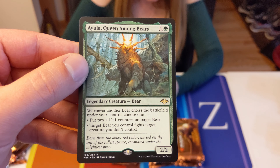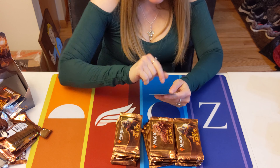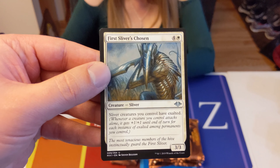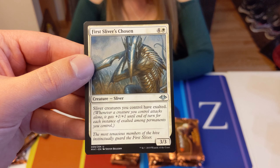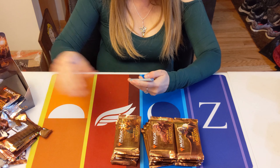Ayula, Queen Among Bears! I'm going to have to make a Bear Tribal deck now. And First Sliver's Chosen — since we were talking about him earlier. I really think the mana cost is what makes this an uncommon. Sliver creatures you control have Exalted? That's nuts — in theory you should have a lot of Slivers out.